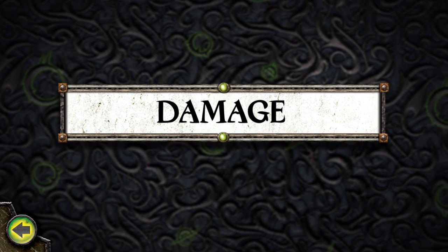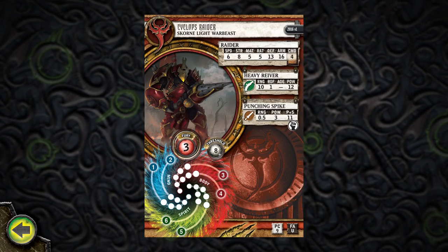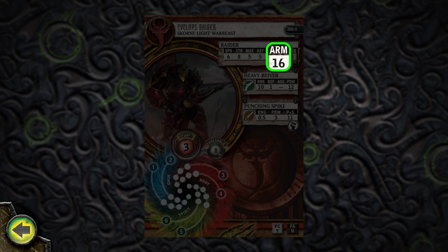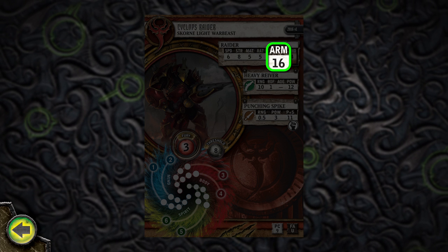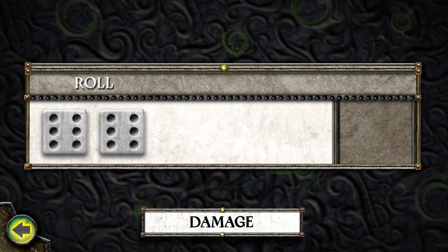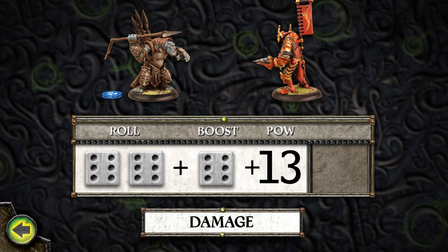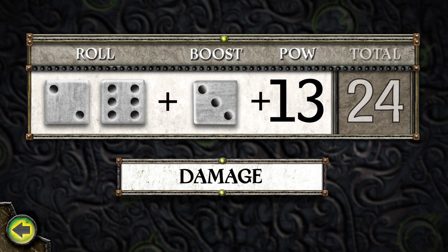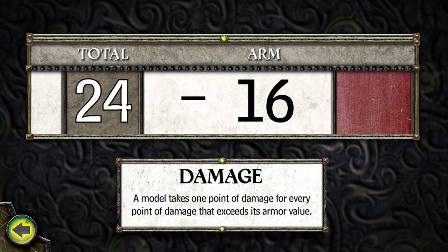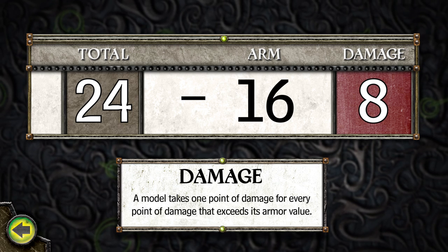Once a model has been hit by an attack, determine how much damage is dealt by making a Damage Roll. A Damage Roll is made against the target's Armor Value, or ARM, which represents its ability to resist being damaged — the higher the ARM, the more damage it can resist. To make a Damage Roll, roll two six-sided dice, then add the attacking weapon's POW to the total. Just like attacks, Damage Rolls can be boosted to add a die to the roll. A model takes one point of damage for every point of damage that exceeds its armor value. A Damage Roll of 24 is eight points higher than the target's armor of 16, so the target takes eight points of damage.